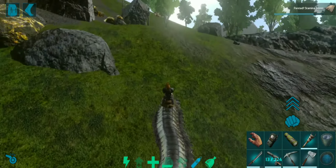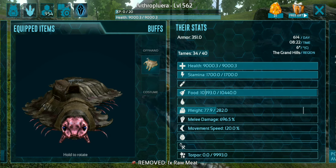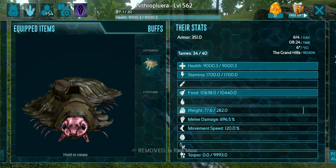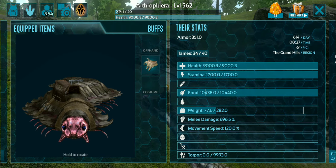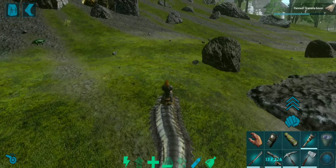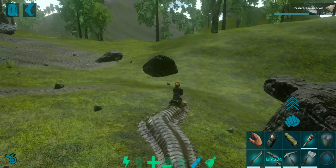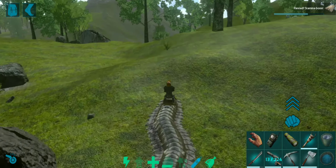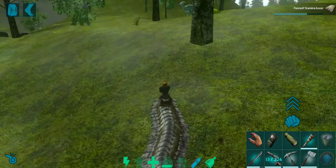This guy is a bit faster than the normal ones I've used. Let's check the stats: melee damage is good, weight is 282 which is decent, 1700 stamina, and the health is impressive. High-level arthros usually have higher health, so they're quite good in that regard. They are quite slow though - if you're thinking of doing a cave like the yeti cave, even though they don't attract aggro they are really slow, so your progress will be quite painful.